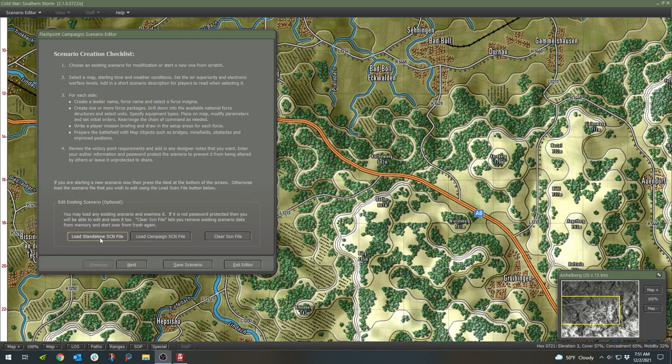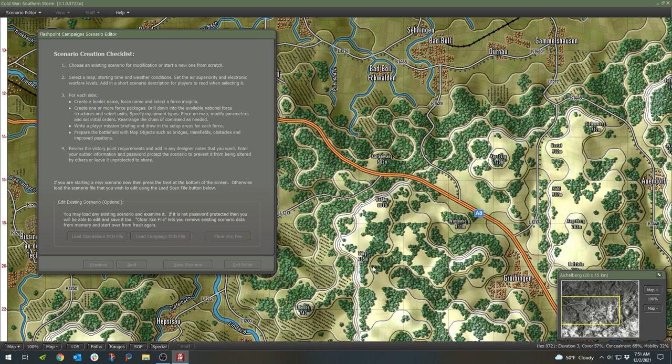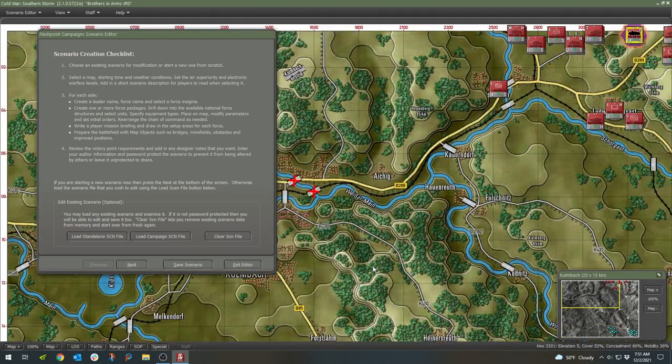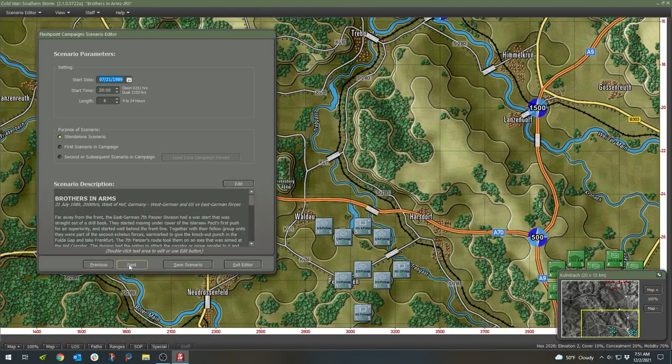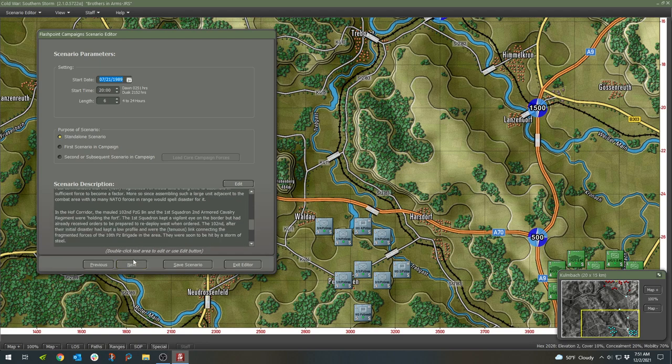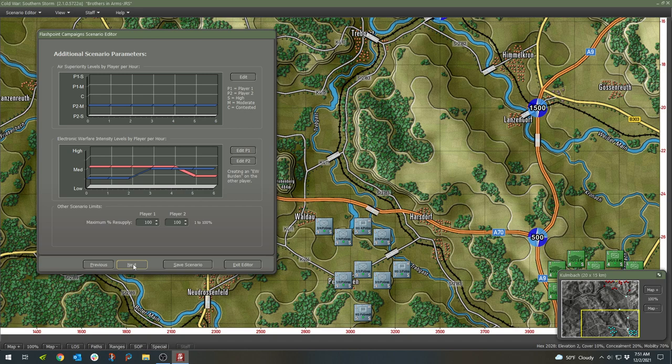The built-in game editors allow you to create or modify scenarios and campaigns on any game map. Editing tools provide a means to craft battle plans to add to scenarios, to tailor the direction of the AI. Designed to be mod-friendly, the game allows you to edit or create game data, add new art and new sounds.